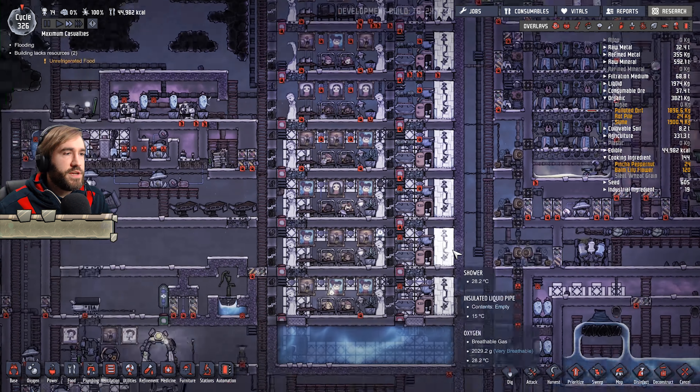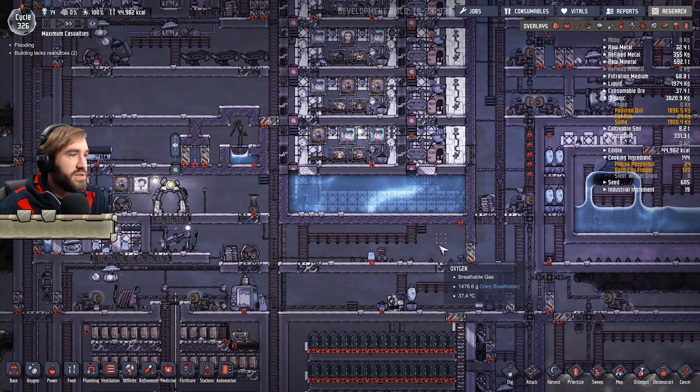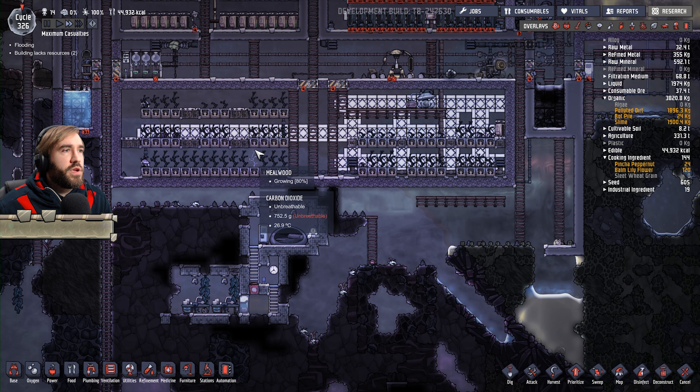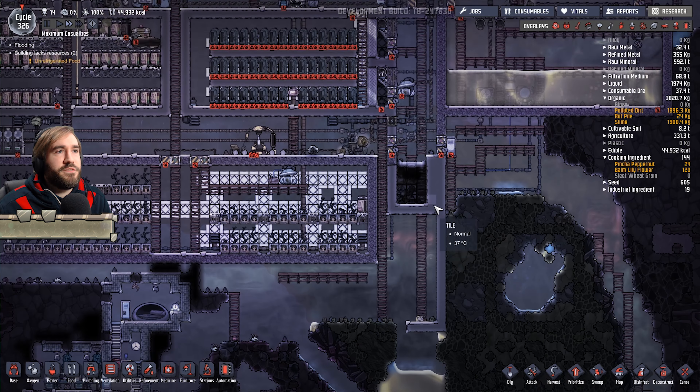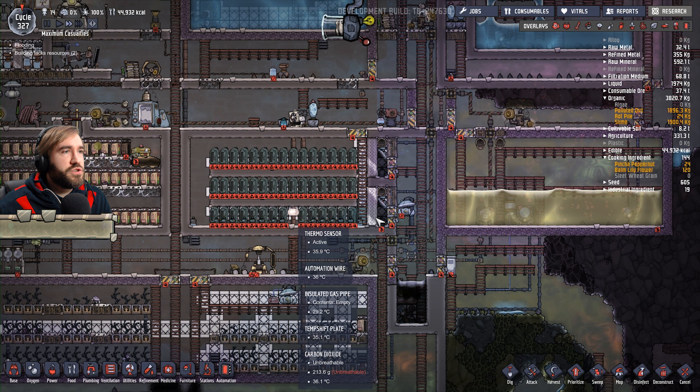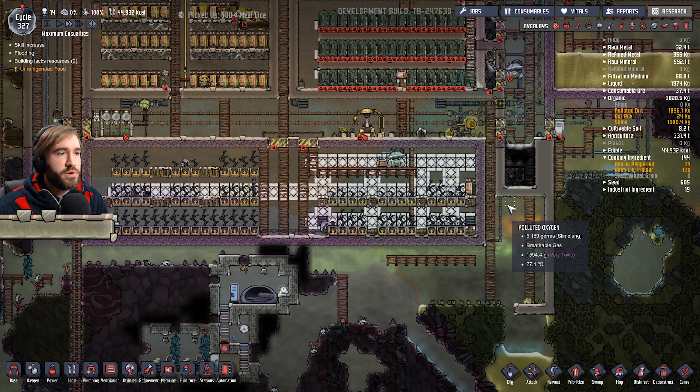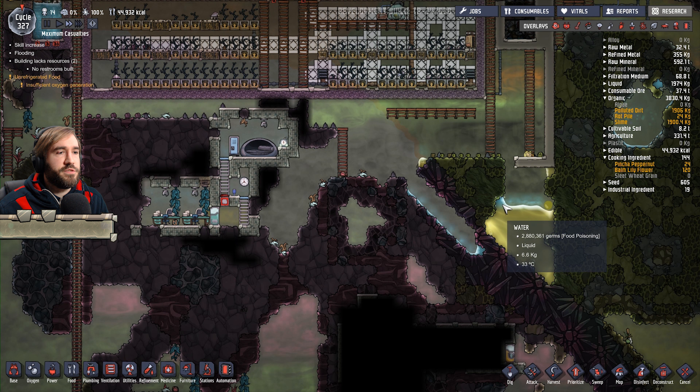Right, what was our other challenge for today? We've got the rooms mostly sorted. The farm is working as intended. It's a feature, not a bug. This area's cooling down. The oil situation - right, yes, that was it. We're going to put oil. We're going to move it about. We're going to find a place for it.